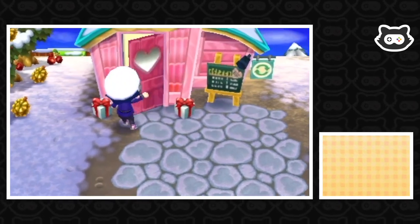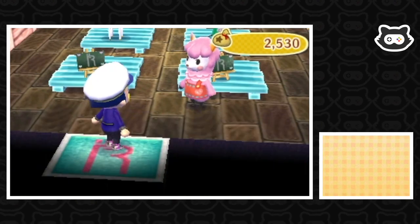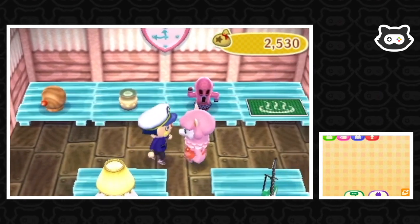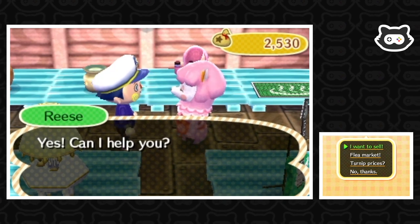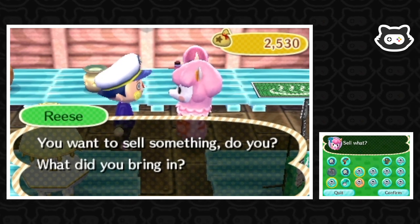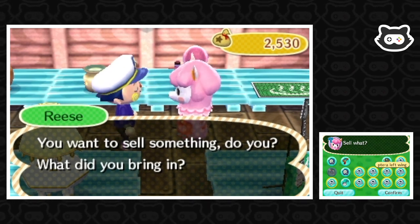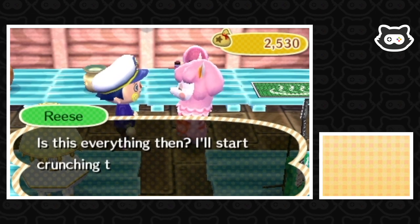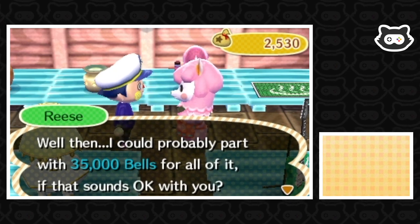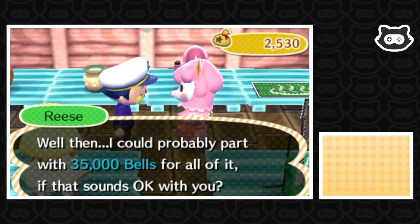Okay let's go into Re-Tail. We don't seem to have many new items in here either, considering we play every day. Yes, I would like to sell a whole bunch of fossils so we can get on with the day — please give us as much money as possible because we started off really well but now we've spent it all. I could part with 35,000 bells exactly for it, if that sounds okay with you. Sure, we're happy with that.